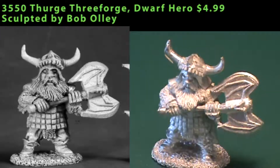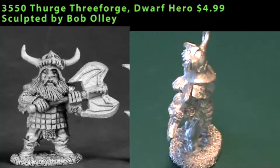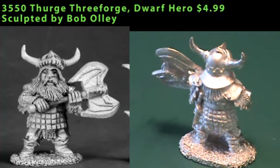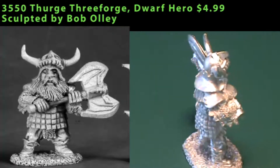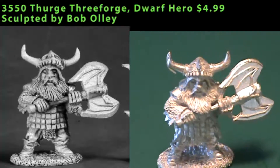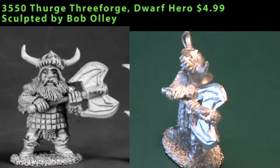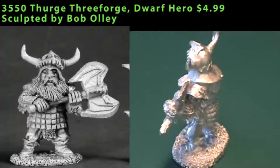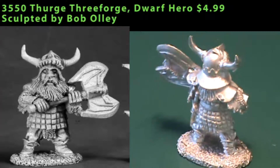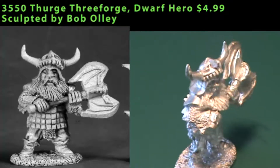Our third in this trio of dwarves is Thurge Threeforge. He's a dwarf hero, and he goes back to your more stereotypical kind of dwarf where he's got a big axe, lots of armor, a big horned helmet on, and a big bushy beard. He's in a fairly static pose, just holding the axe and ready for action. The blades of his axe have a nice bit of detail sculpted on them — on the front it has the skull of a dragon, kind of small and a little bit hard to see, but also the skeletal wings of the dragon.